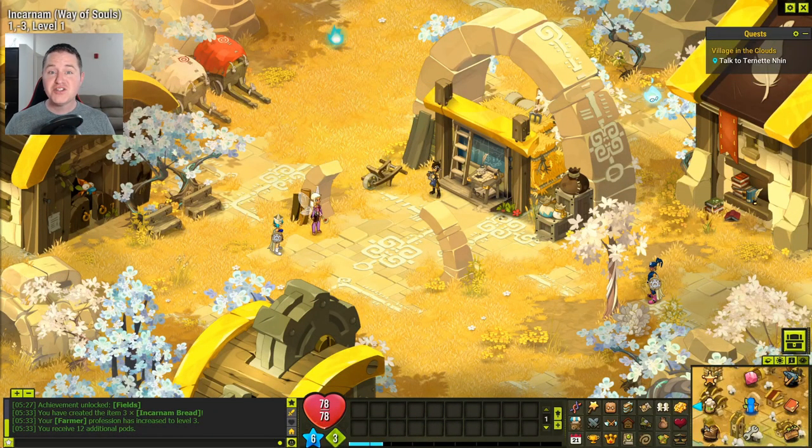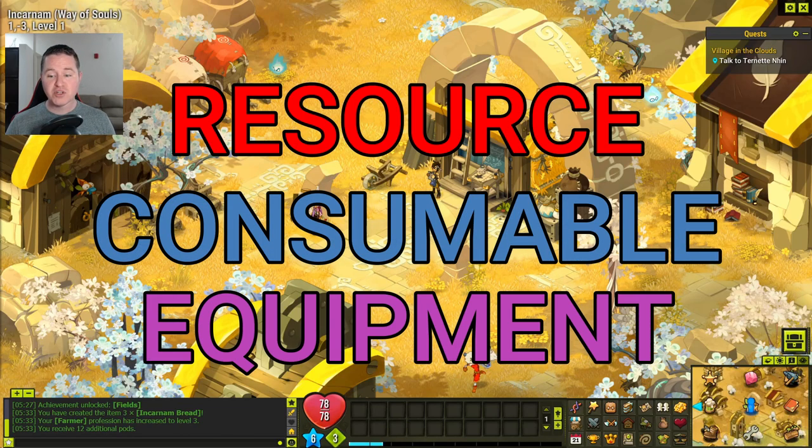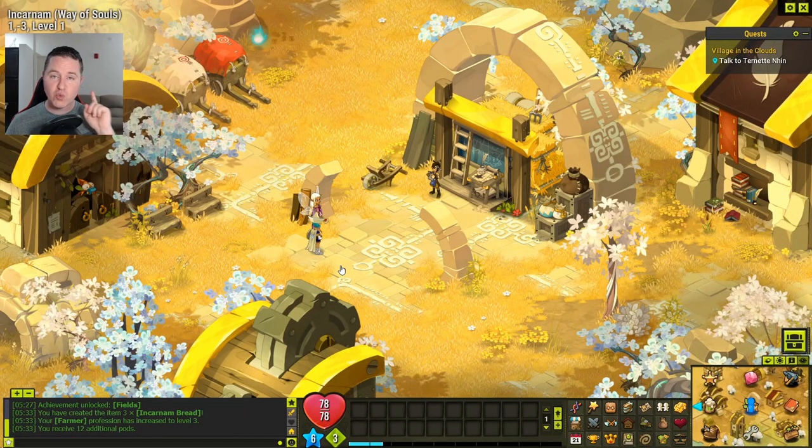Now that you know how to work professions, you know how to get some loot and turn it into something — you need to know how to make some money with that loot. That's what we're going to cover in this section. When it comes to markets there are basically three main markets: you have the resources, the consumables, and the equipment. But up here in Incarnum there's only one market and that's the resource market. When you get to some of the bigger cities — Bonta and Brakmar — you'll find a few more markets there.